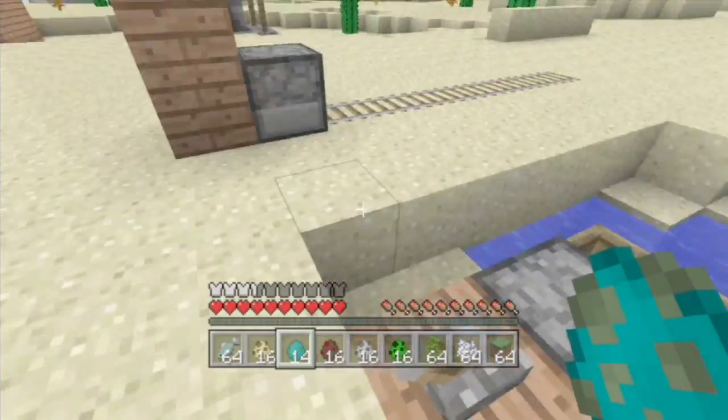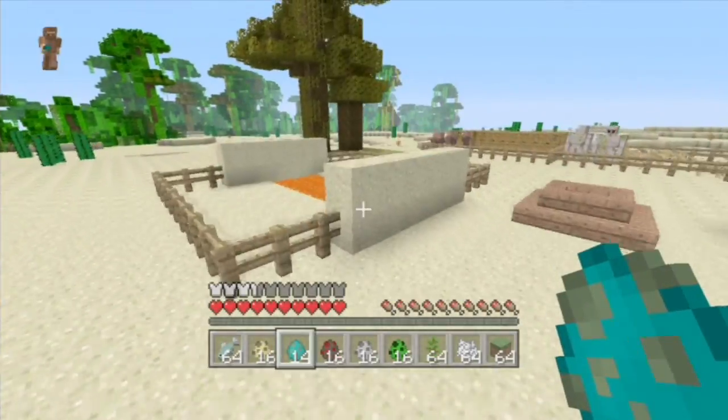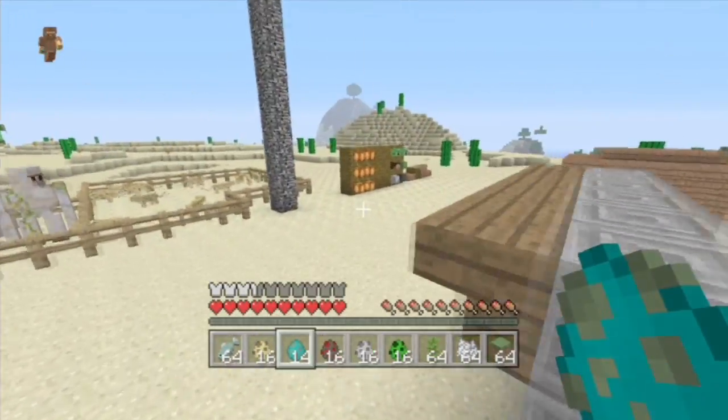Dispensers will release boats and minecarts, which is very nice.